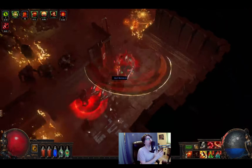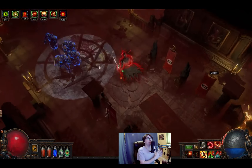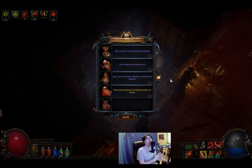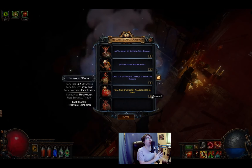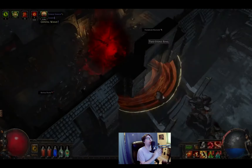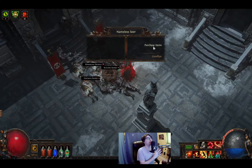Now you're probably asking: what is the reward for all of this difficulty increase? First, not all the haunted monsters are bad — some will help you. For example, the final monster pack will spawn the Nameless Seer, allowing you to get a unique item from him just like in Affliction League. The more haunted monsters you defeat in the zone, the more chance the good things show up in the next one.